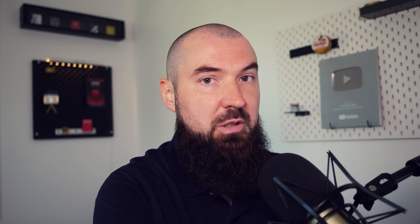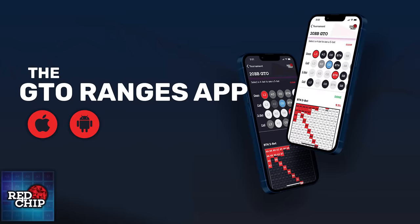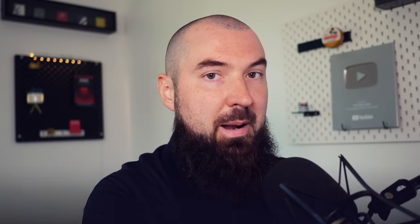If you're finding this leak in your own game, definitely check out the GTO Ranges app from Red Chip Poker. It's totally free to check out all the open raising ranges, or you can unlock the app and get everything. The exploitative ranges are extremely good if you're a newer player. Search for the GTO Ranges app in your app store of choice, or go to redchippoker.com/app to learn more.